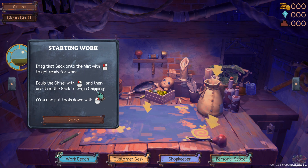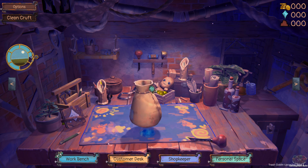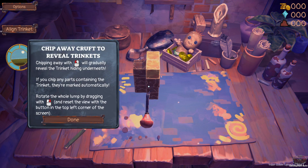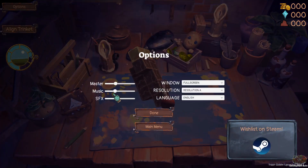Drag the sack onto the mat. Pick up the chisel and use the sacks to begin chipping. Chipping away will gradually reveal the trinket hidden underneath. If you chip any parts contained in the trinket, they're marked automatically. Rotate the whole lump by dragging. I'll put the sound effects down a little bit — I forgot how crazy loud the sound effects were.